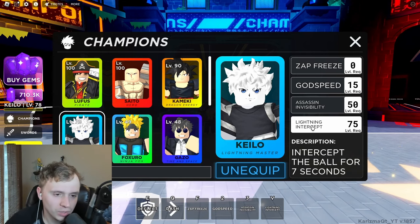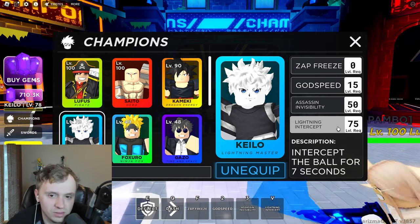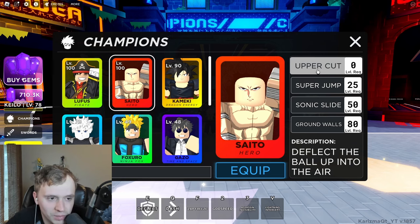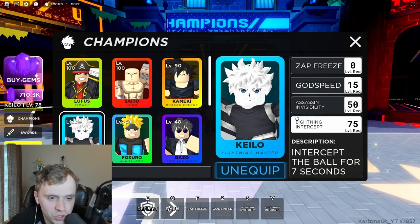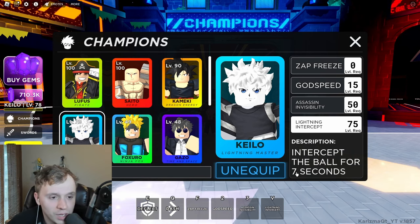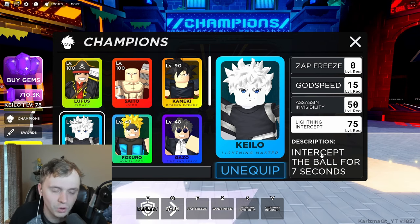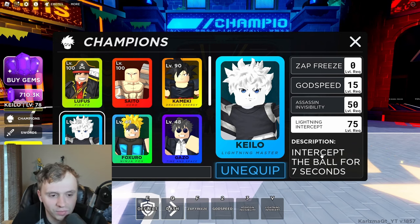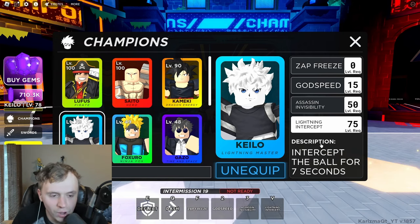The final ability is Lightning Intercept, unlocked at level 75. You intercept the ball for seven seconds — it's basically an auto-deflect bubble shield you can move around with for seven seconds. If you're going against someone like Komaki who puts a times-two death ball on, as long as the ball doesn't touch you, you're increasing your chance of surviving. Luffy's shield lasts about eight seconds with two hits, but with this you get to move around freely.